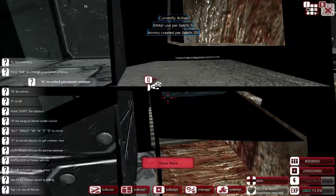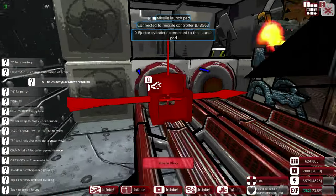We're going to actually turn off the missile systems. We're doing a very easy thing, which is just taking away the control blocks.